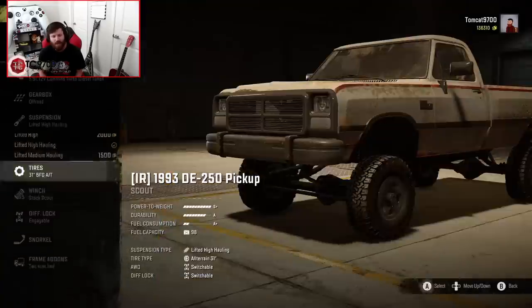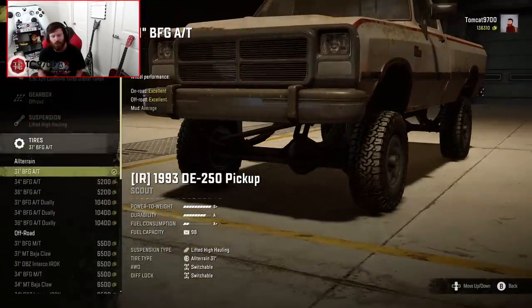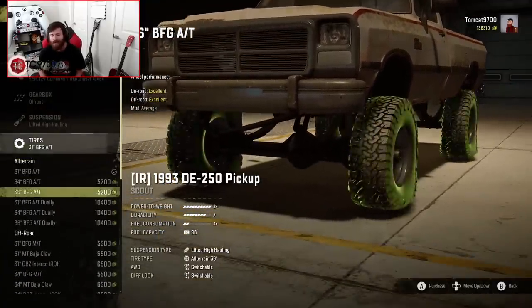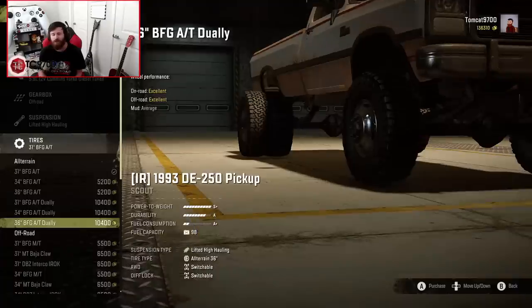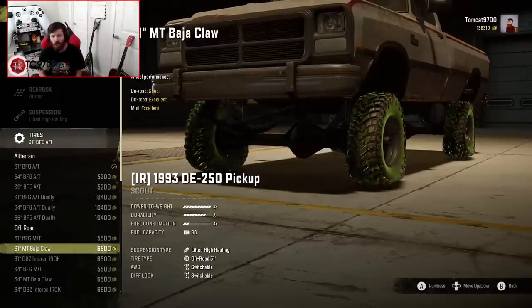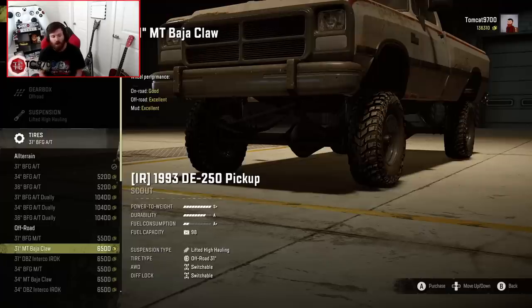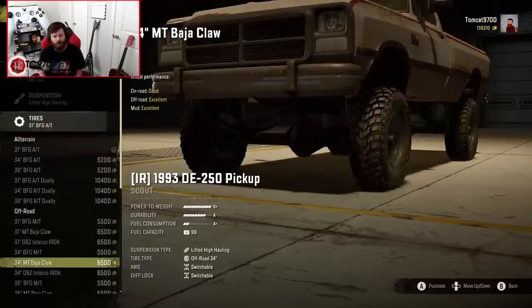Tire-wise, you have an incredibly huge selection. You start with your BFG ATs, and then you move along to your dually BFG ATs. If this is going to be used as a hauling truck or a campaign edition mod, I would definitely recommend the BFG ATs — they're very, very good. When you get into the off-road tire category, you start off with BFG MTs, and then you quickly move along to a Mickey Thompson Baja Claw. All of these are in 31, as is the DBZ IROC, but then you get up to a 34, a 36.